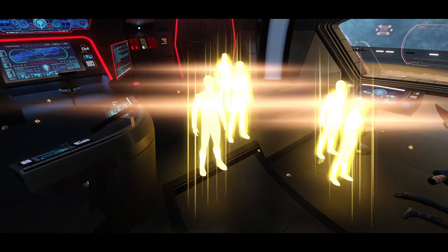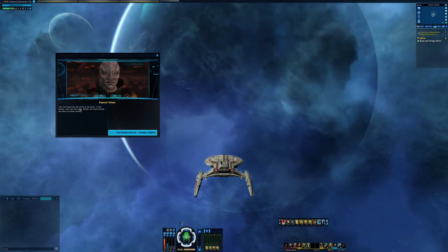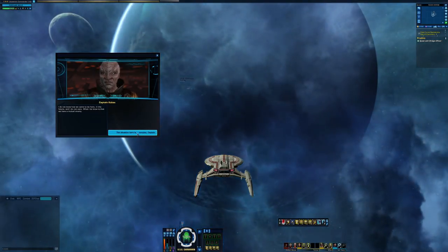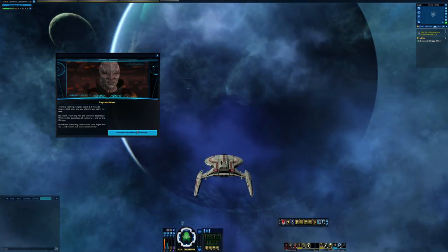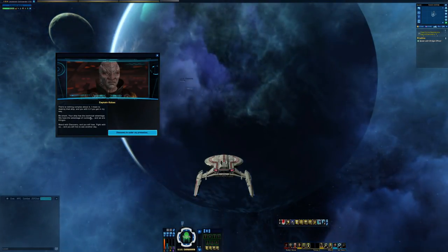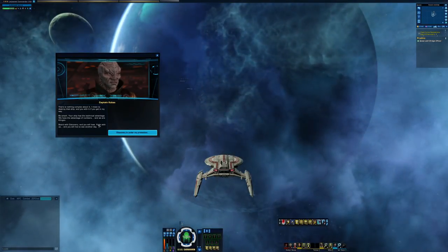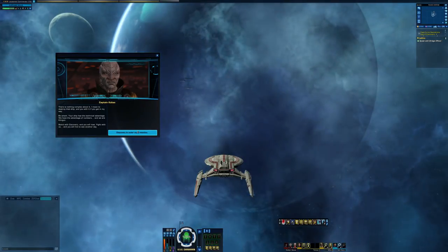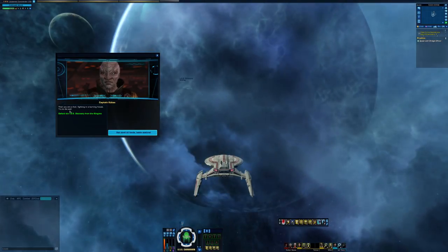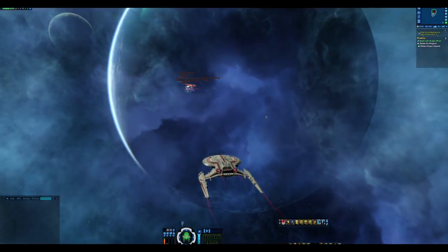I'm out of here — she scares me. Klingons are hailing us. They don't know how they came to be here in the future and don't care. They have a mutual enemy — the Discovery. They want us to fight together: our technical advantage plus their numbers. I refuse — I'm going to protect the Discovery. Then you are a fool, fighting in a burning house — try to die well. Today is a good day to die. And that means — cinematic mode again.